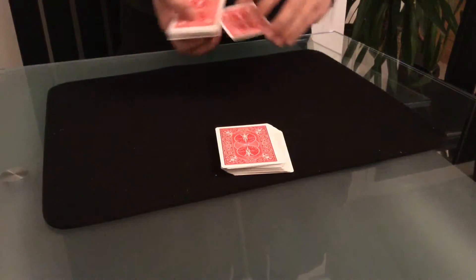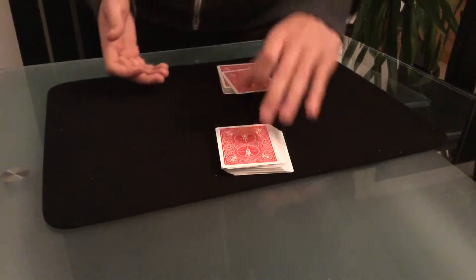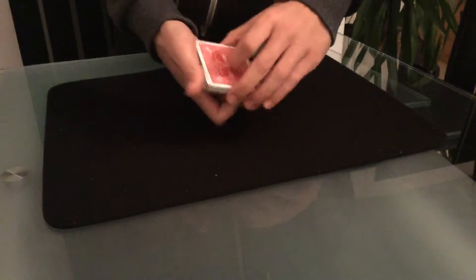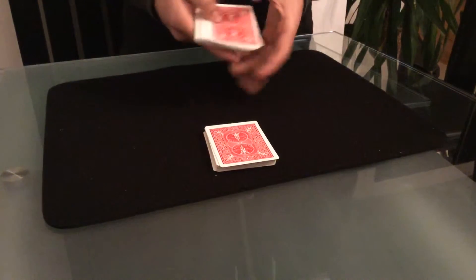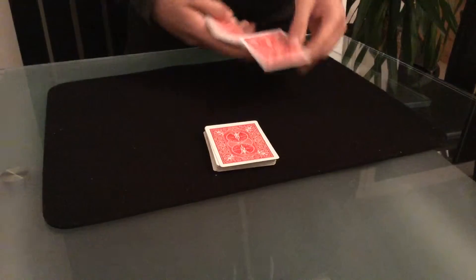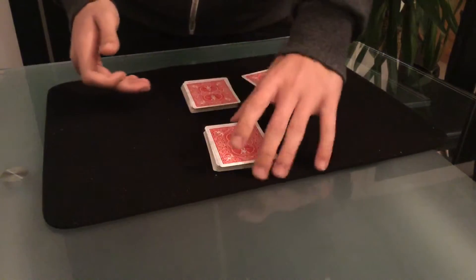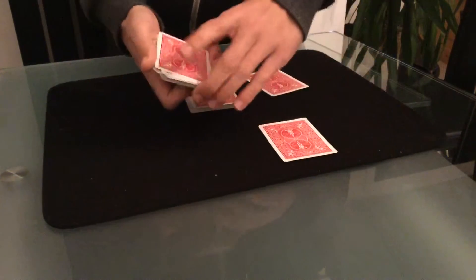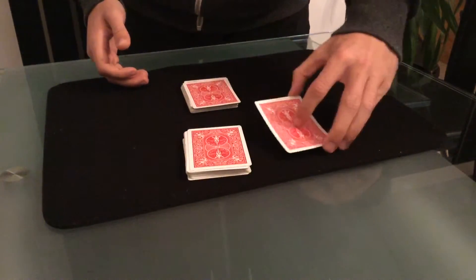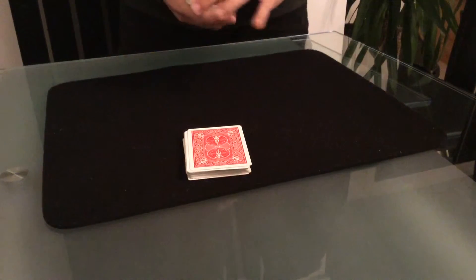I'm going to take the top card and place it to the bottom, and the spectator would do the same thing — take the top card, put it to the bottom. Then I would reach into the deck and take out a card. Let's hope you have that one. The spectator does the same thing, reaches into the deck and takes out a card. I give them my card, they give me their card.